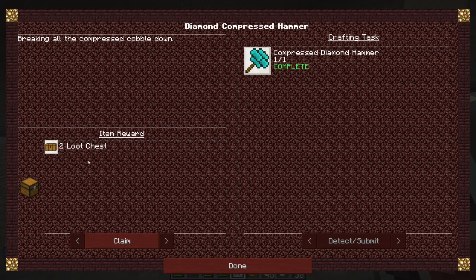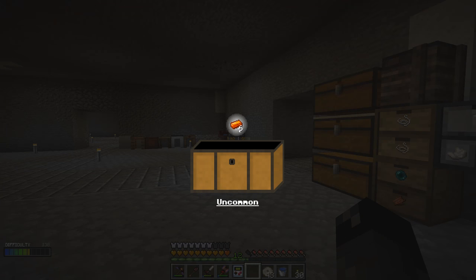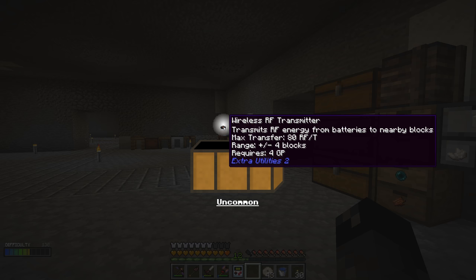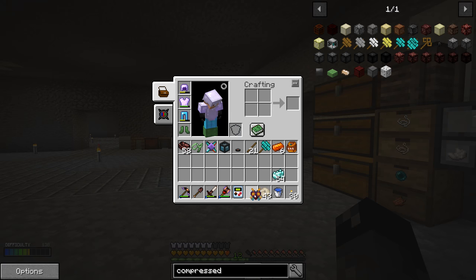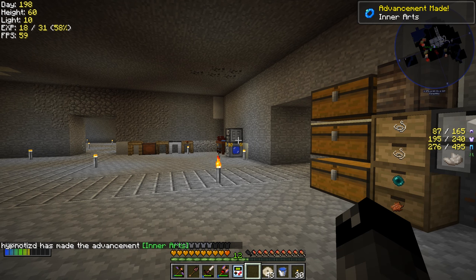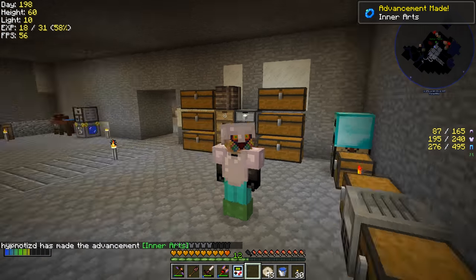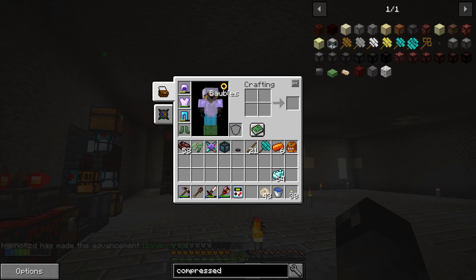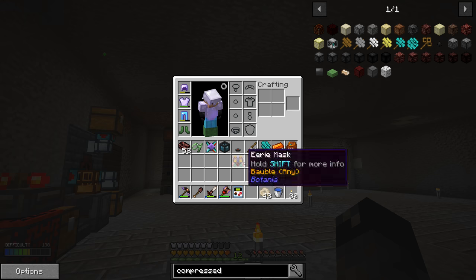We'll claim those and pop them real quick to see what we get. We get six signal ingots, then a wireless RF transmitter and an eerie mask from Botania. That is an advancement in our arts. It's pretty eerie, I have to say. I don't think I'm going to wear that — it just says cosmetic on it. We'll go ahead and throw this over in our storage system.